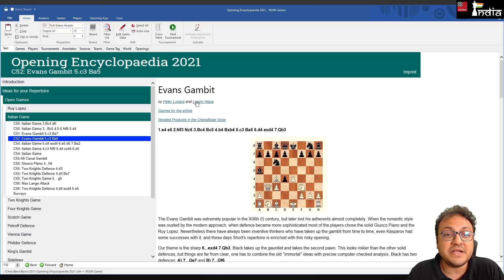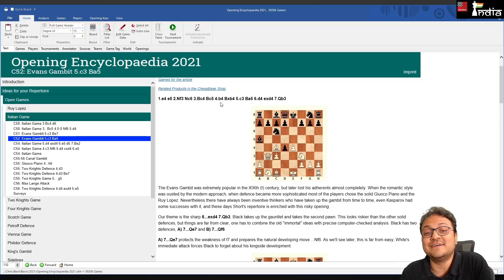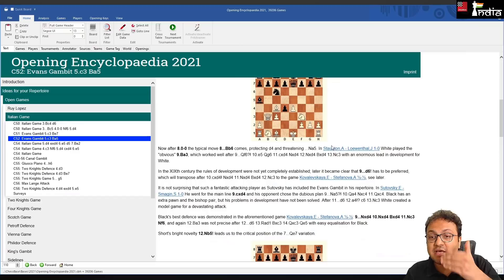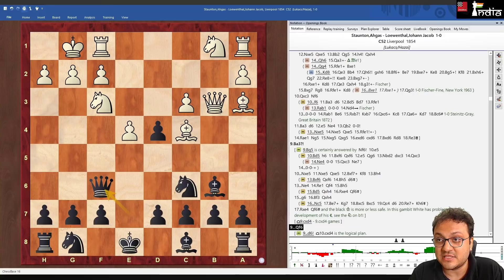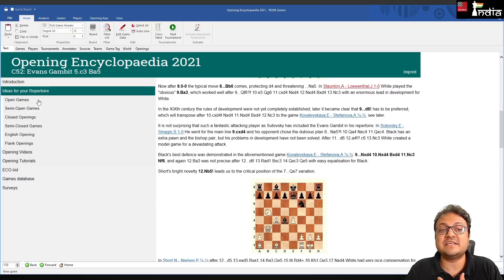For example, picking the Evans Gambit article — written by Peter Lukacs and Laszlo Hazai — they go through e4 e5 Nf3 Nc6 Bc4 Bc5 b4, then bxc3 Ba5 d4 reaching the position after Qb3. They explain the Evans Gambit was extremely popular, then cover options like Qe7 and Qf6. You can click moves, play through the analysis, then close it and read further — these are recommendations from grandmasters and international masters.